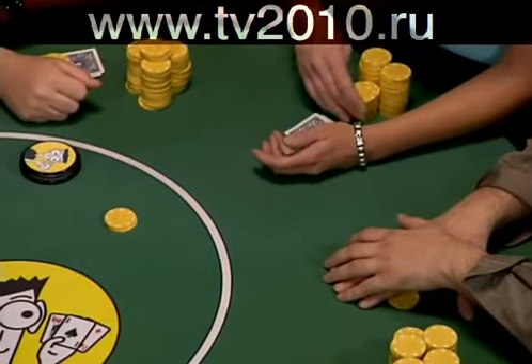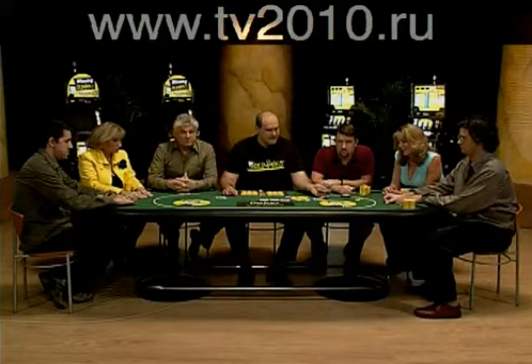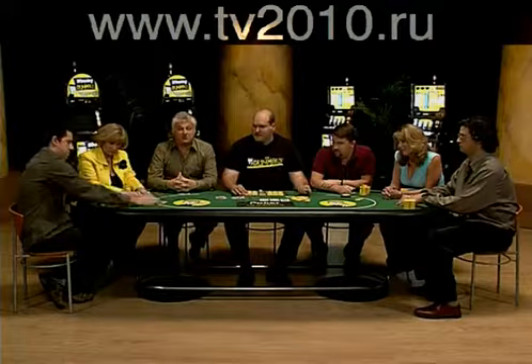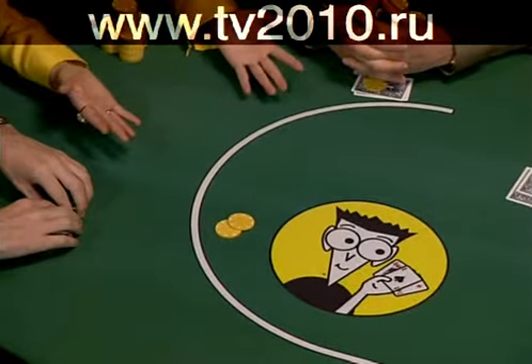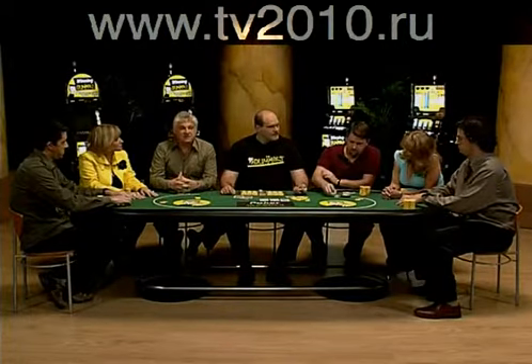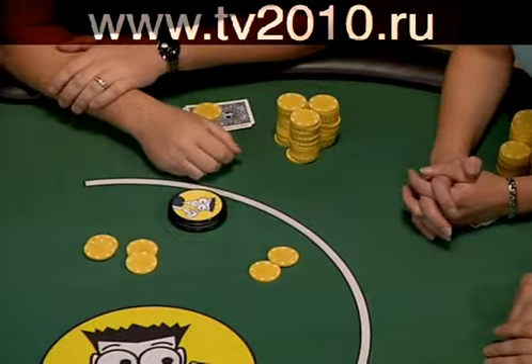Let's say Shirley decides to bet two dollars. Jeff folds. Adam calls by matching Shirley's two dollars. Alan has already folded. Now Chris has to decide what to do, and he raises by matching the two dollars already bet and raising two dollars.